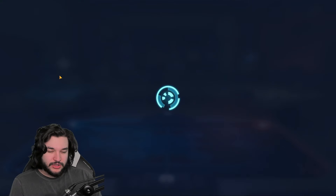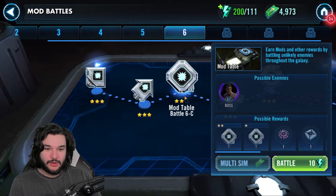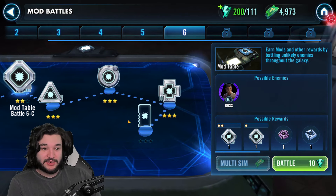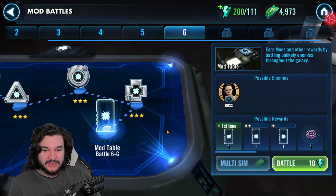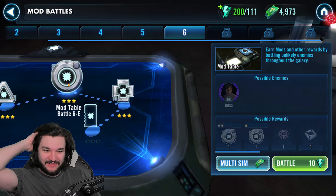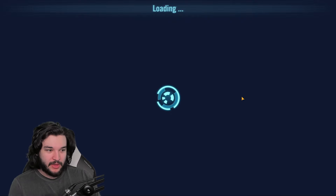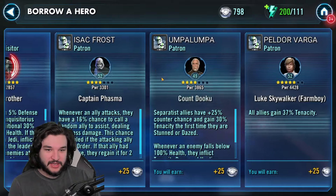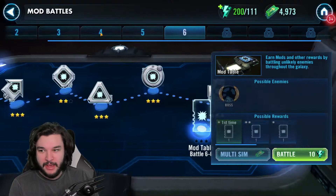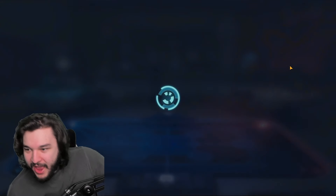In terms of mod battles, we are still trying to progress but I'm kind of stuck - we were stuck on 6C and we were able to beat it two stars, which is cool. But I haven't been able to beat 6G - Rey is kind of strong, our first gear 12 character here, and it's pretty brutal. To keep progressing I'd have to use some of the higher level assists. I've been trying to use some of the lower level ones but it's kind of just a brick wall.